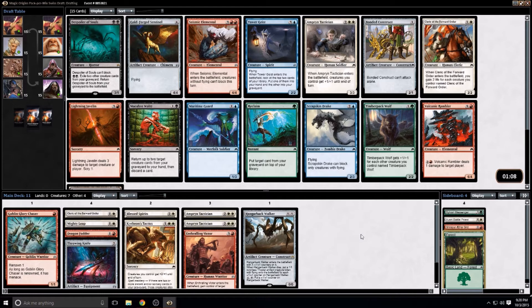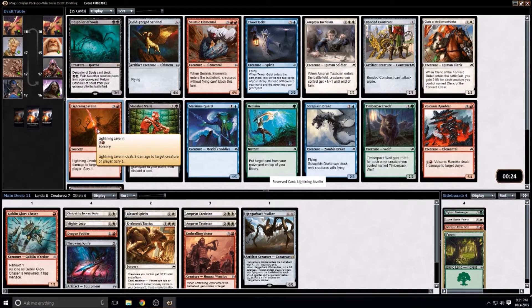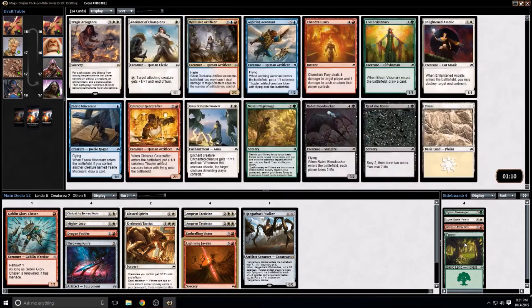Despoiler of Souls is not something I'm crazy about picking here. Lightning Javelin would be great, Seismic Elemental would be great. I'd take a Cleric since I already have one — I think that might come back around. Tower Geist is excellent, but all the picks I really want are in red. The Elemental is very close and many players would take it first since it can usually win you the game, but we'll see what happens.